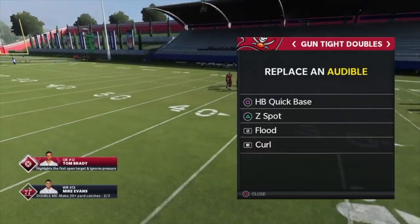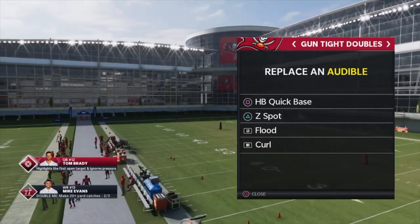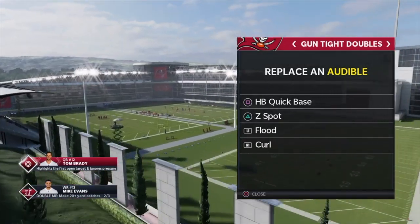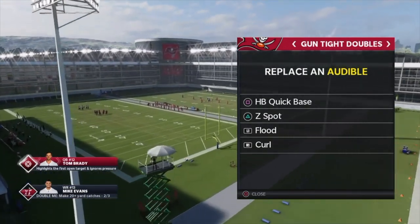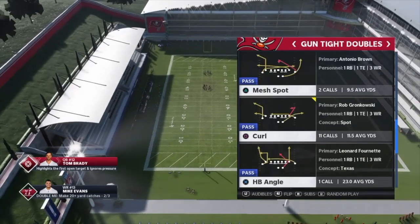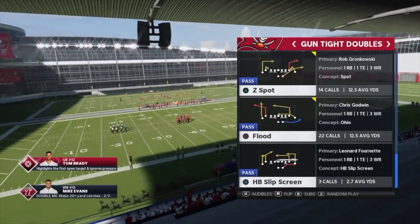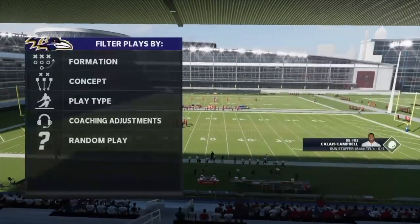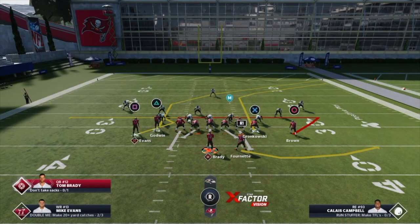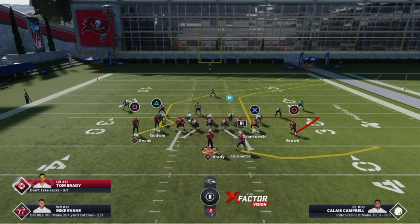I'm gonna do a quick mini scheme out of the Raiders playbook — Gun Tight Doubles. This is a very good formation; you'll see me use it in tomorrow's gameplay upload. The audibles I have set are: quick base, five flooding curl, base curl Z spot, and flood. Depending on what they play, I'll come out in the HP slip screen or the zig under. If you don't have Tom Brady with hot route master, you can still run this mini scheme — there's just less you can do.